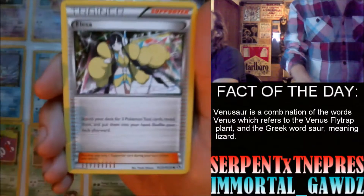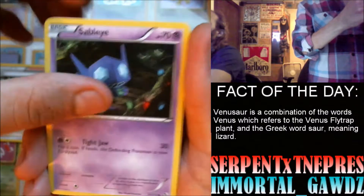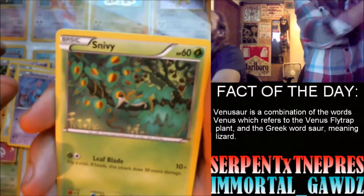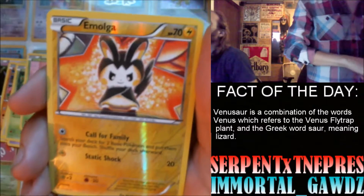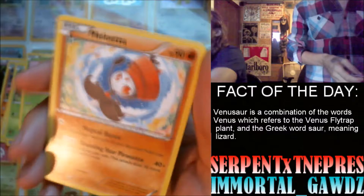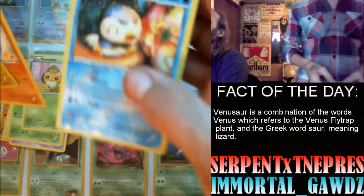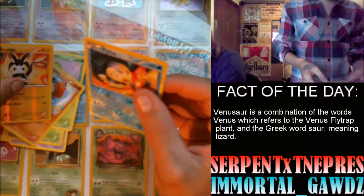All right, this last pack is the Legendary Treasures for the video. Let's go ahead and open it up. Trash to the side, and here's the code card — somebody redeem that and tell us what you got in the comments. We'd love to see what you pull.